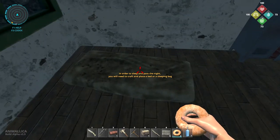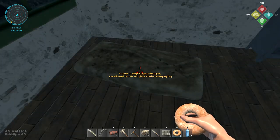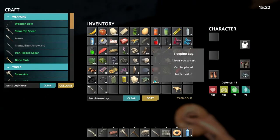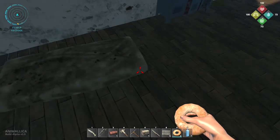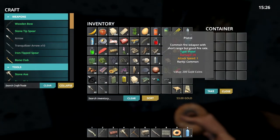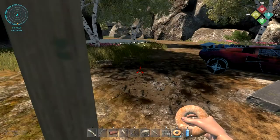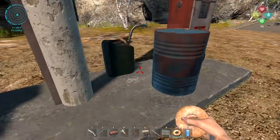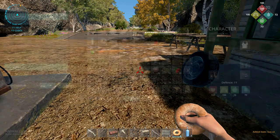There's a sign about sleeping: in order to sleep and pass the night you need to craft and place a bed or a sleeping bag. Oh, there's actually a sleeping bag here which is pretty cool - so now I have a bed and a sleeping bag. Then there's a locker - oh, there's a pistol in here and pistol bullets! Nice - finding quite some cool stuff in the beginning.